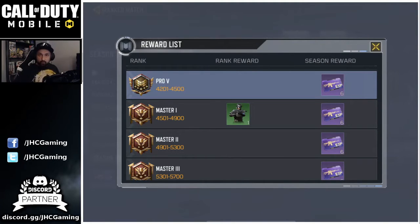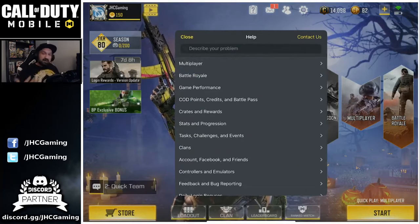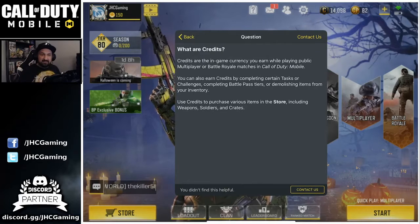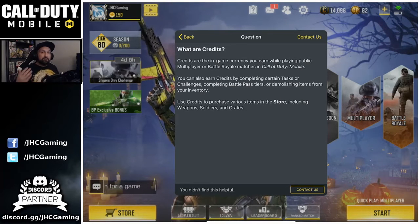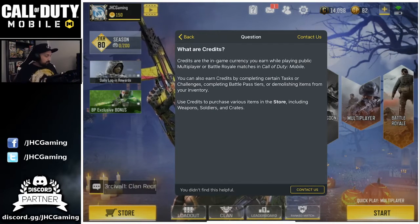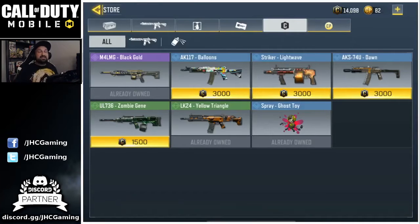The last way to get free character skins is the credit shop — not COD points, this is free. There's no character skin right now, but there will probably be in the future. If you click the question mark at the top and go to 'COD Points, Credits, and Battle Pass,' then click 'What are credits?' it says: 'Use credits to purchase various items in the store including weapons, soldiers, and crates.' So you will be able to purchase soldiers and special crates with credits.